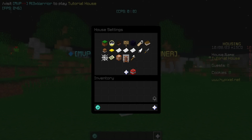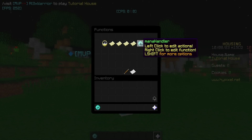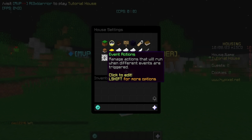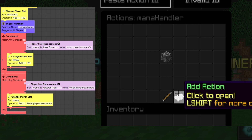Go back to Housing Menu, House Settings, Functions. We're going to create two functions for this tutorial — one called 'mana handler' and one called 'calculate mana'. Then go back to Event Actions, Player Damage, inside the conditional's if-actions, and have it trigger the function 'mana handler'. Now go back to Functions and open mana handler.